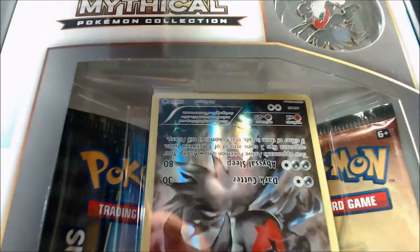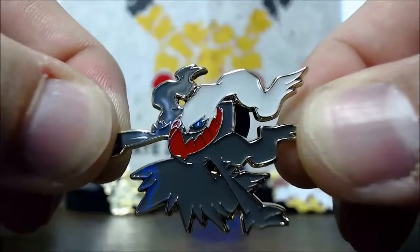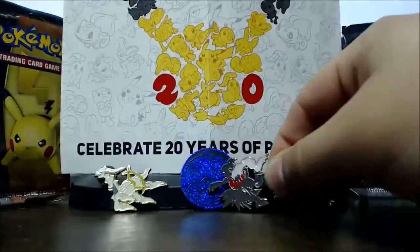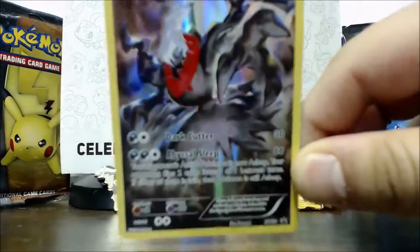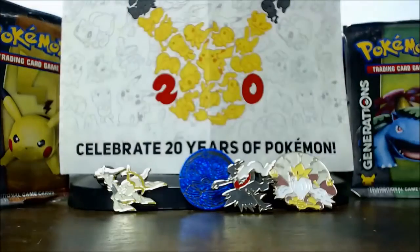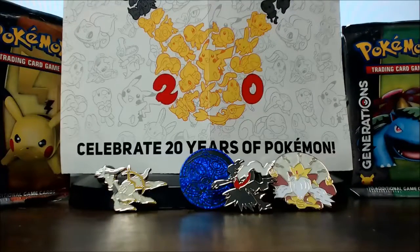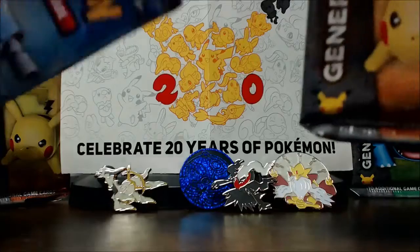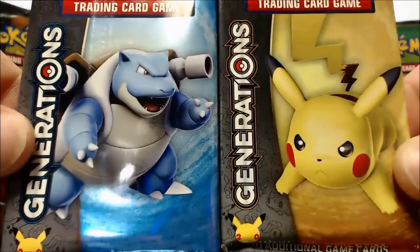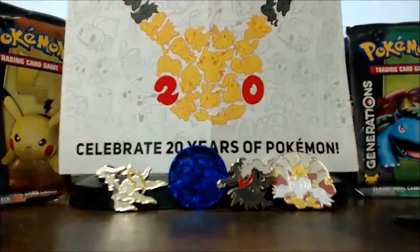So let's get this underway, and hopefully we have just as much luck as last time. As always, I'll start off by showing you guys the pin — it looks super, super cool, add that one to the collection. Then we got the Darkrai card, really cool promo card. I actually went to the store to get a mythical Mew or Celebi, but they had the Darkrai, so I got it. They did not have the Mew or Celebi, so I ended up just getting the Darkrai. As always, we got the two Generation booster packs.